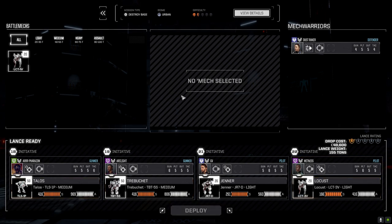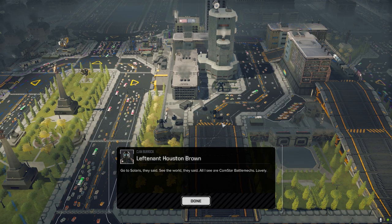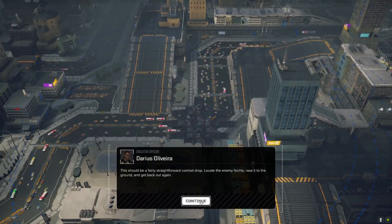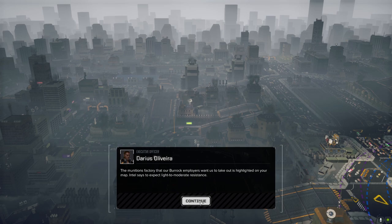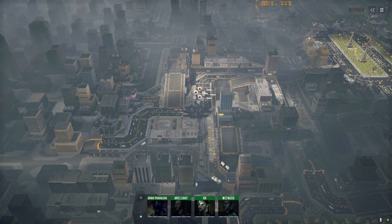Alright, here we go. This is our support lance — looks like I've got a pair of Batters, a Shadow or Griffin, and a couple of vehicles. There's our base over there. I remember correctly, we had trouble with the turrets there last time.